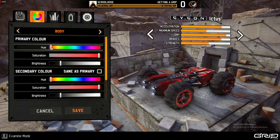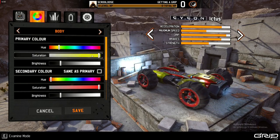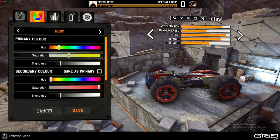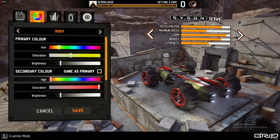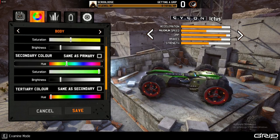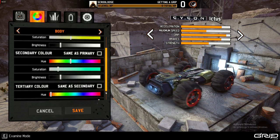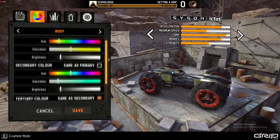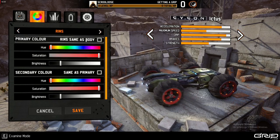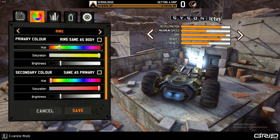This is what I was using before. Let's make a color — you can change all these things around. It's really cool customization-wise. It's pretty fun. Tertiary colors, let's just make that the same. And we can go to rims now and change the rim colors. Lots of cool things.